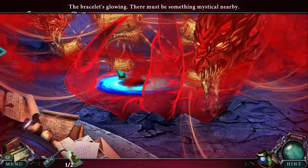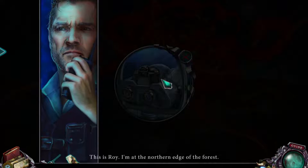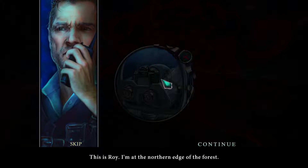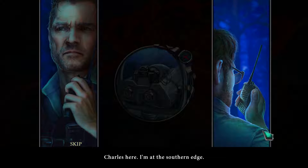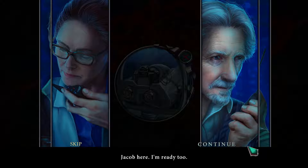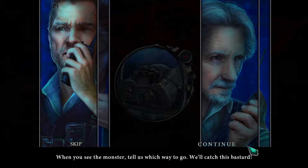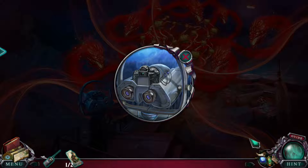Multi-headed dragon. Not gonna mess with that. This is Roy — I'm at the northern edge of the forest. That's great, Roy, you're right where you can do absolutely nothing to help. Charles here, I'm at the southern edge. Beth standing by on the western edge. Jacob here, I'm ready too. Oh hey, Dad! When you see the monster, tell us which way to go — we'll catch this bastard. Whoa, language, Roy.